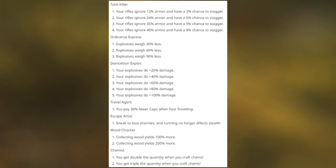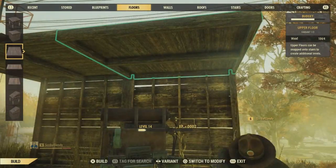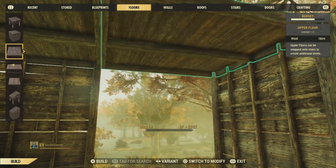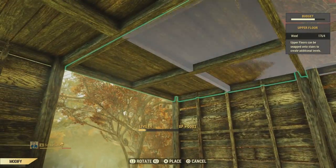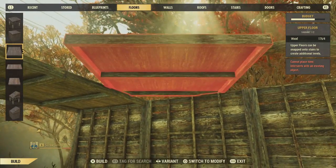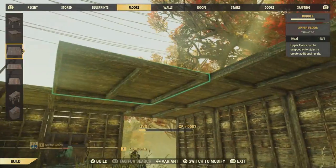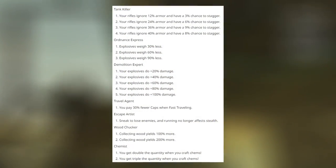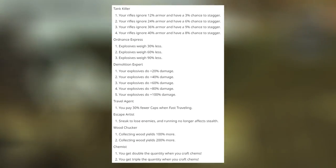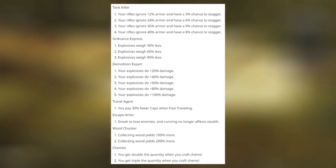Travel Agent lets you pay 30% fewer caps for fast traveling. That might be optimal early on when you're struggling for caps or saving them for late-game mutations, but personally I don't think fast traveling was ever that expensive — I traveled across the map once and it cost me 24 caps. Escape Artist lets you sneak to lose enemies, and running no longer affects stealth — I find the second part of that more helpful.